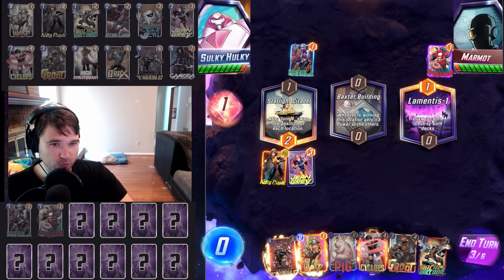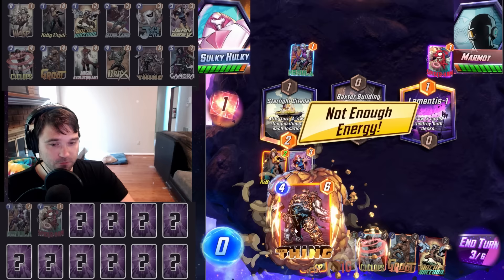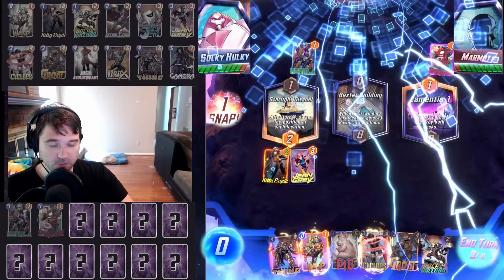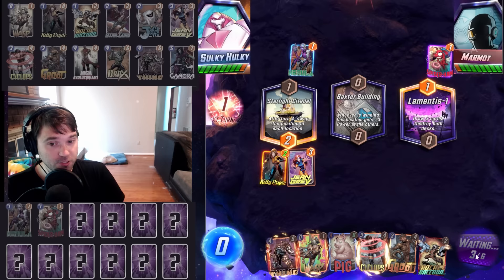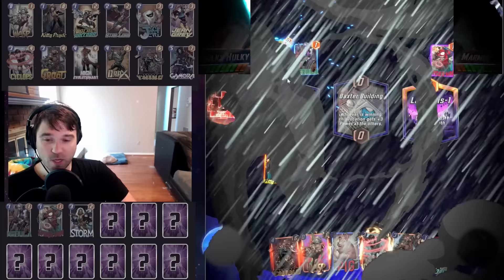We have Jean Grey restricting them in the Nebula lane. We have Thing, Groot, Cyclops — quite a few cards for Baxter Building as well. Let's go ahead and snap into it. Just Jean Grey this turn. Our Kitty Pride will pull back in. Next turn, maybe we do Kitty Pride plus Cyclops somewhere. They storm that left location — interesting. Is that a discard deck?